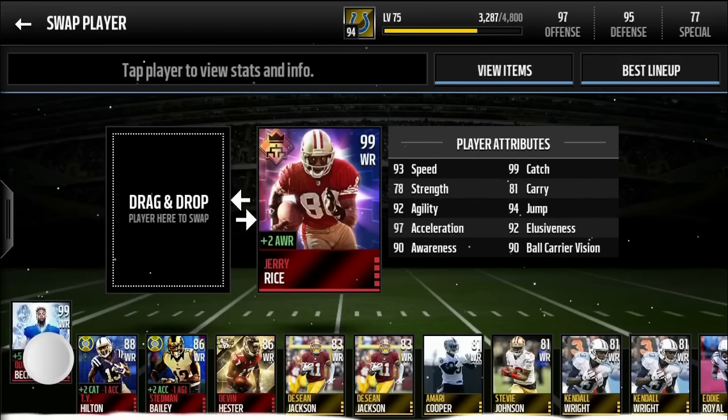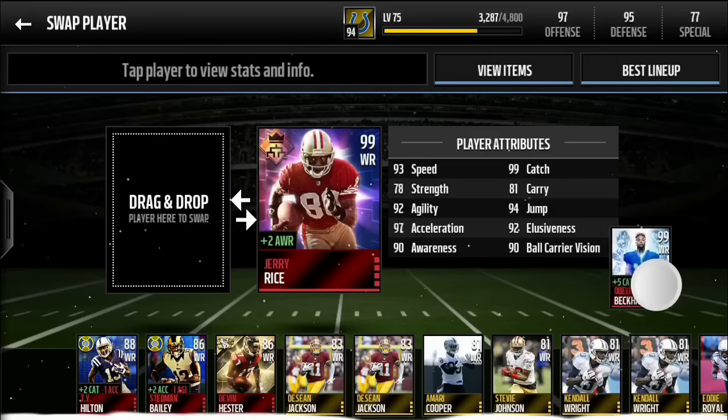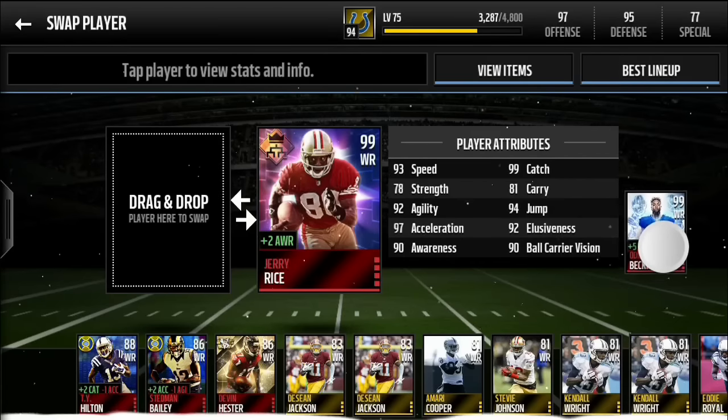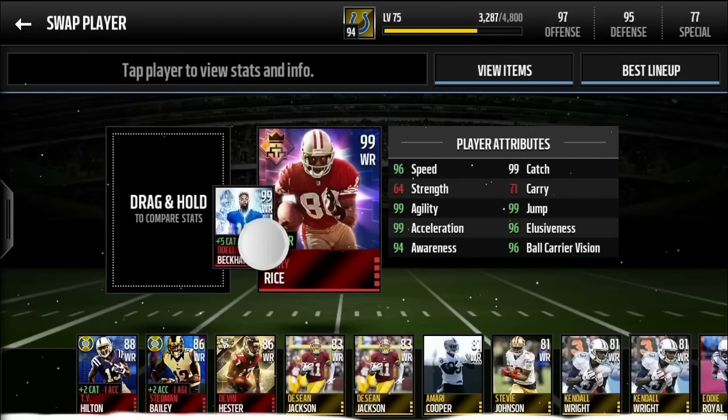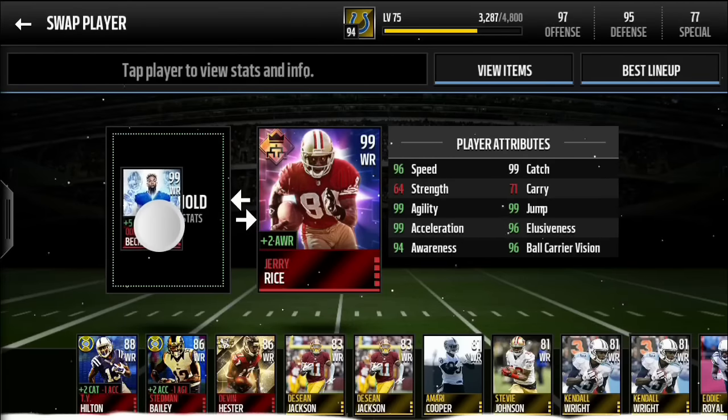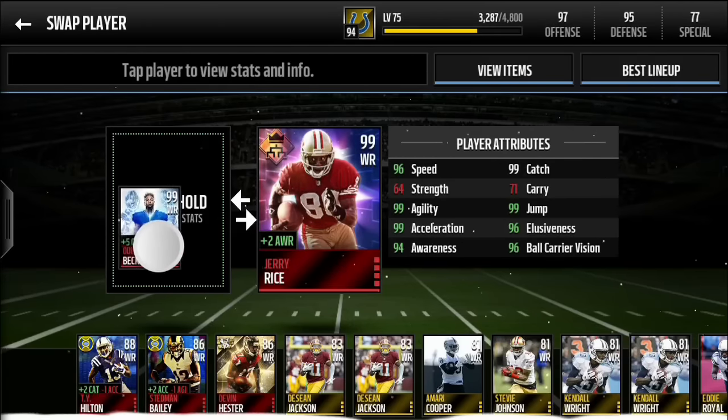Jerry Rice has some decent stats. He's not the best, as I said in the last video — 93 speed, 97 acceleration, 90 awareness, and 99 catch. But Odell Beckham just beats him in every category except for strength and carry, and those really don't make a difference for a receiver.